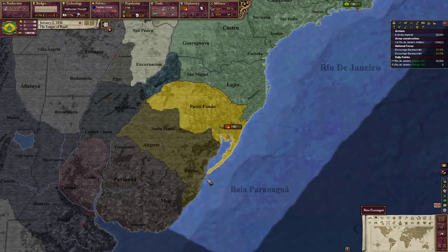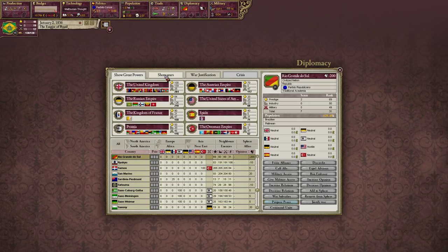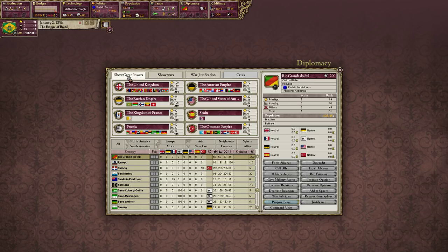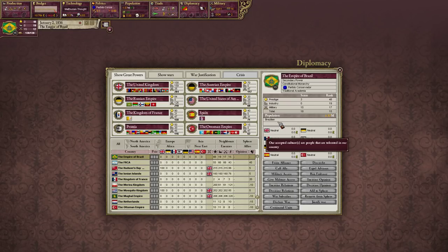We're at war with Rio Grande do Sul, so we're going to need to occupy their territory and annex them. If I click on Rio Grande do Sul and go to the country information, it shows everything from their score to their rank in the world and their population — they have 125,000 adult males. This will also show their accepted cultures: they have Brazilian and Platinean. That's in contrast to ours — we only accept Brazilian.